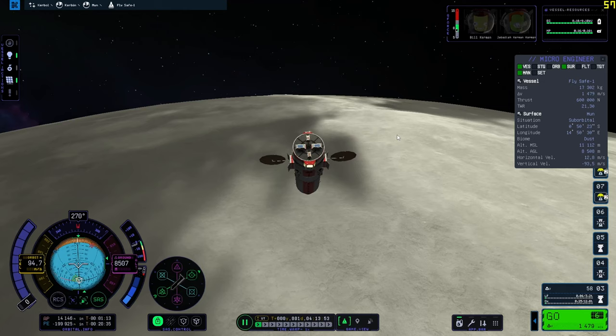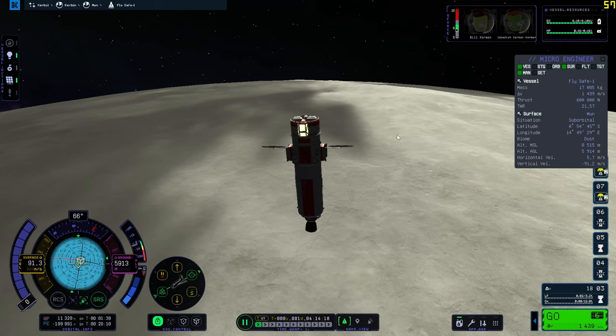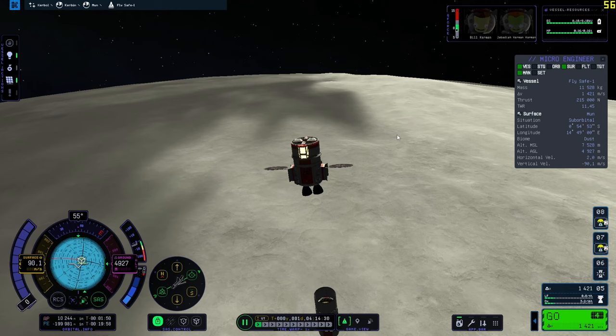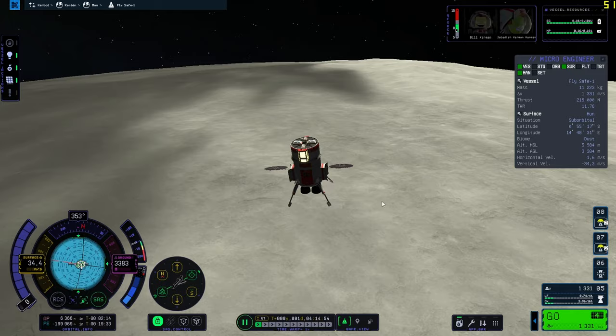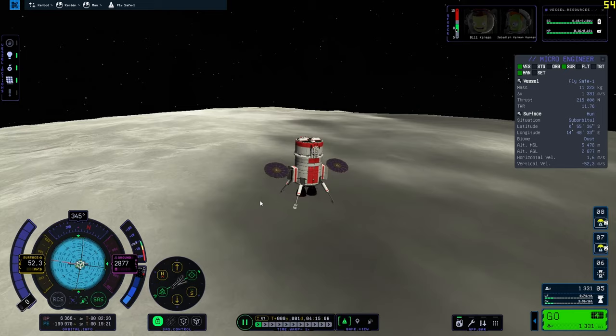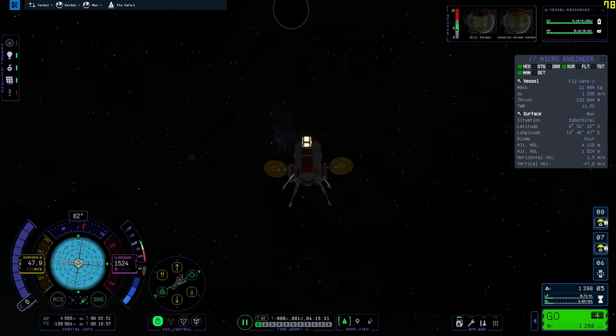There are still some teething problems — I'm missing information like impact time and thrust-to-weight. I'm getting those from the Micro Engineer mod. The game looks pretty beautiful stock. Since I'm playing at medium scale, this isn't the best the moon can look, but the craft and lighting feel amazing. Each planet has its own soundtrack and music, and the sound design of KSP2 is phenomenal.